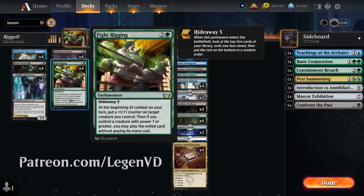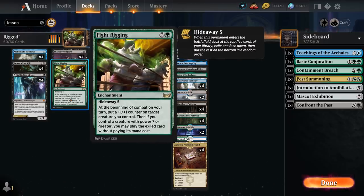Fight Rigging is a three-mana enchantment with Hideaway 5, meaning when it enters the battlefield we get to look at the top five cards of our library and exile one mysterious card face down. Then at the beginning of combat on our turn, we can put a +1/+1 counter on target creature we control. And if we control a creature with power 7 or greater, we may play the exiled card without paying its mana cost.